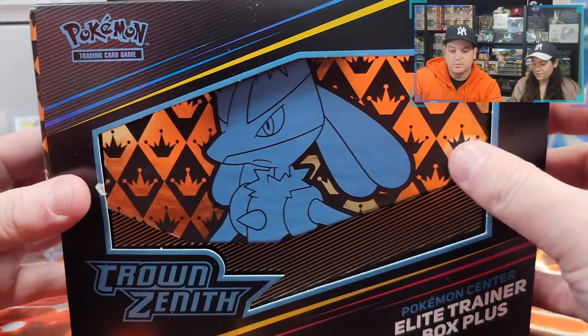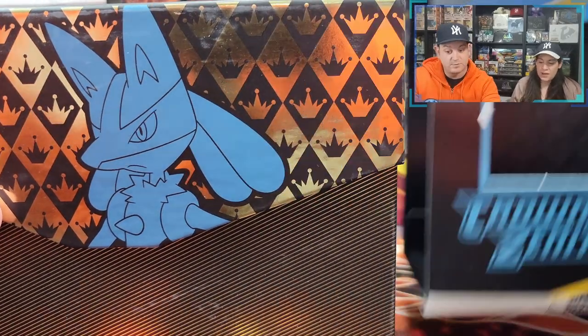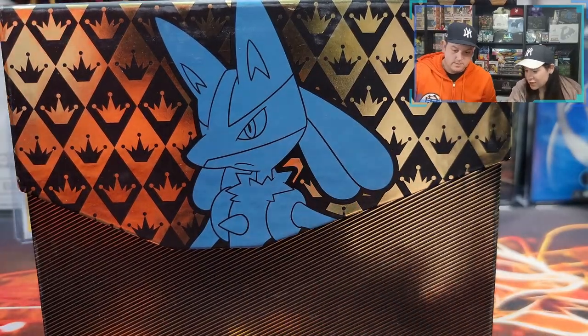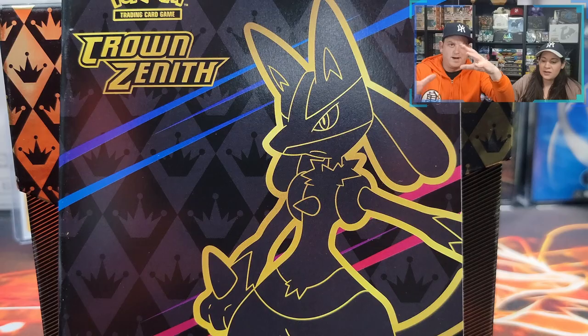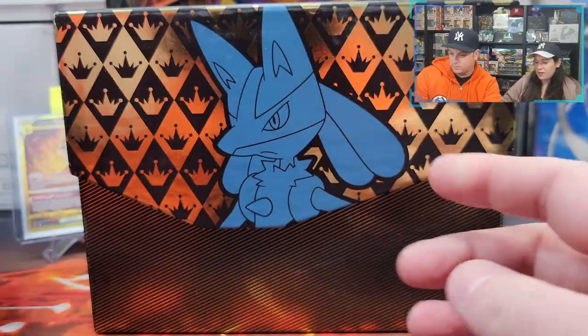I like how this box has a little window. Want to open it up? Beautiful ETB. It's a shame it came a little damaged, but that's why we chose to open this one. You can tell it has a little scratch here, a little scratch here, a little dust or something. The Pokemon Center sent all four in a box with no padding or anything. Just look at the top — it's really messed up. A little bit frustrated by that, but it is what it is.